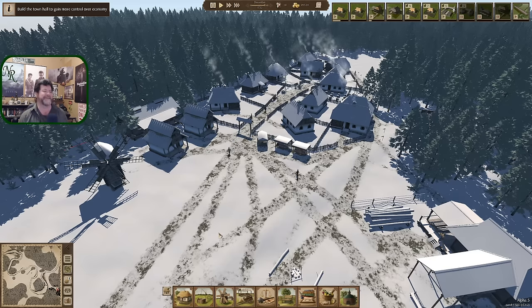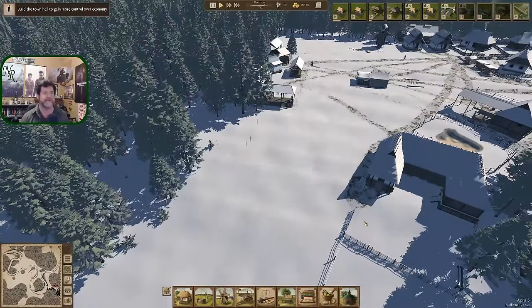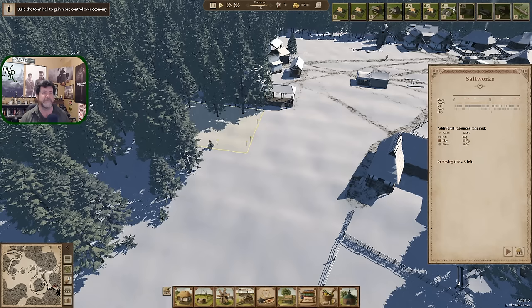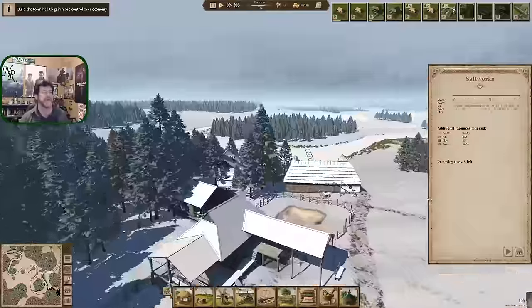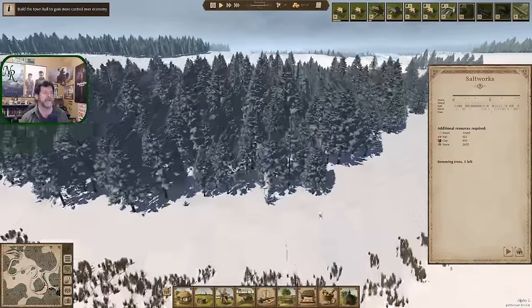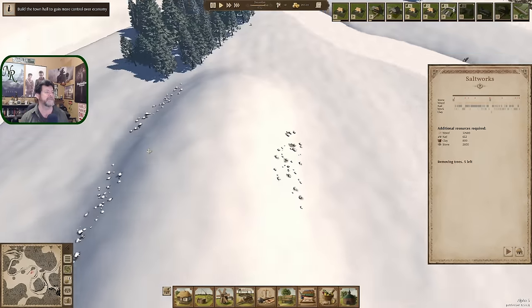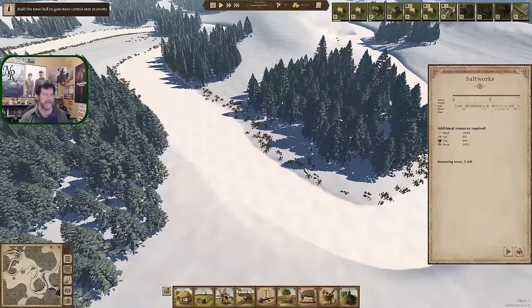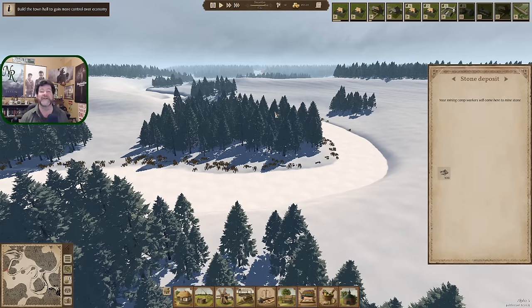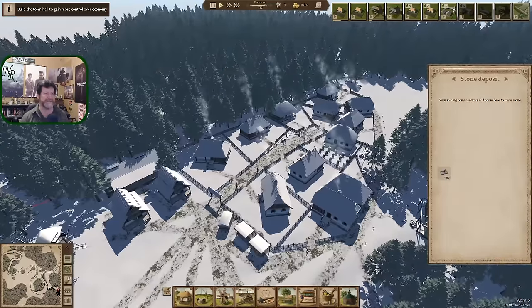One comment pointed out something I didn't notice — 650 nails for the saltworks, and line four stone: this thing takes 2,800 stone. Thankfully the traders give us access to stone long before we build these bridges. Stone is way over there right now, all the way across the map, so we've got a ways to go before making our own stone.